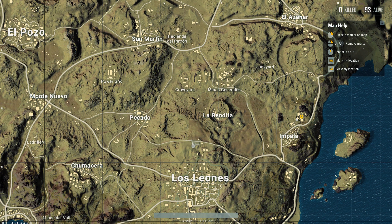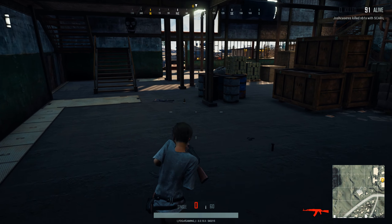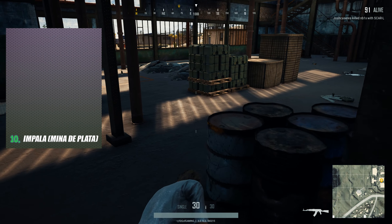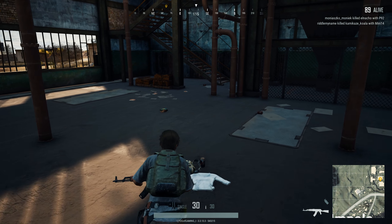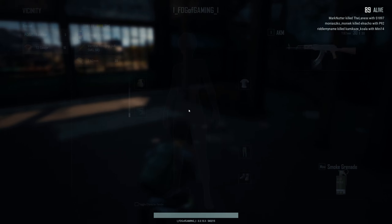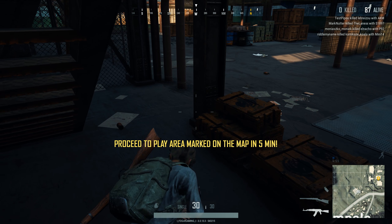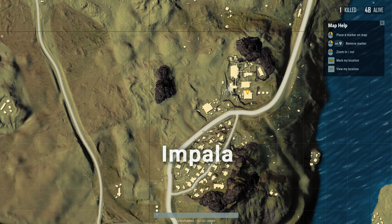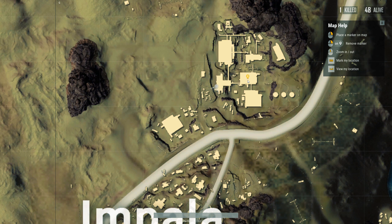Let's start with number 10. This is the best kept secret on the entire map. Impala is located in the east of the map, but that's not where we are going. We are going to a place called Minas de Plata. You can search the map all day, but you just won't find it, simply because the name does not appear on the map. Could this have been removed by accident or did they do that on purpose? So unless I tell you where it is, you are going to have a very hard time finding it. Minas de Plata is a very lucrative area located directly to the northeast of Impala.